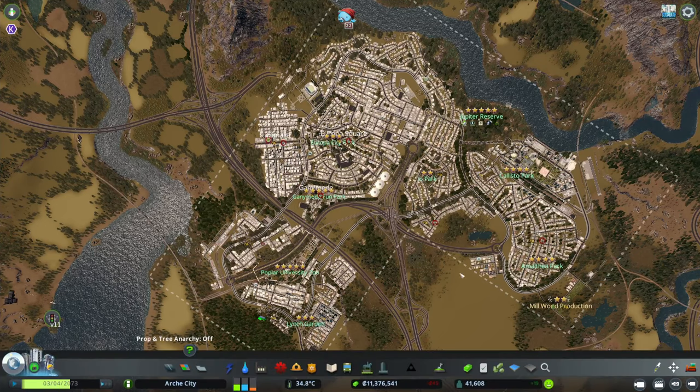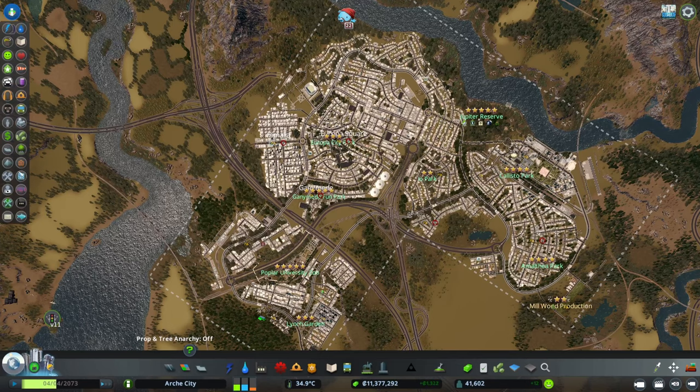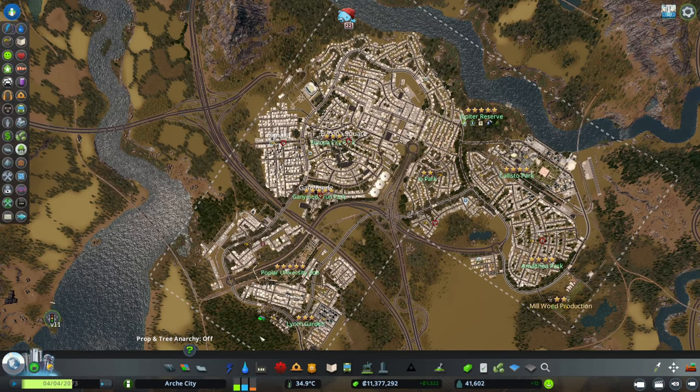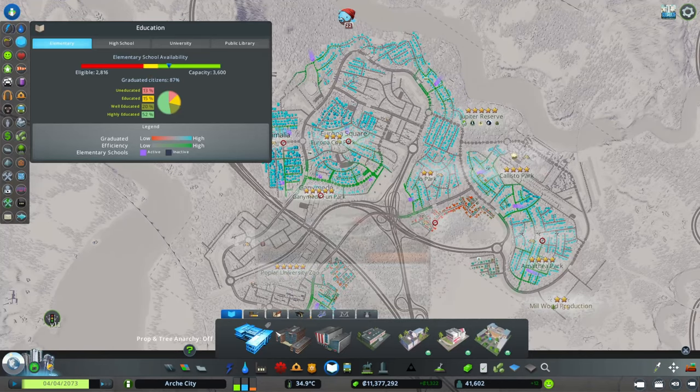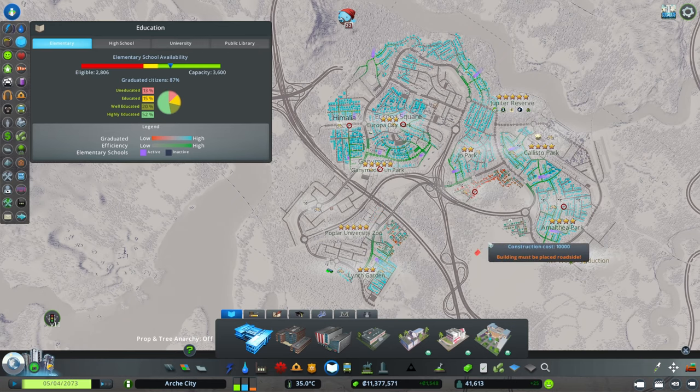So here's what we're going to do. We are unlocking this new tile in here — that'll be our fourth tile. We have the education layer. This is the elementary school and as you can see it's doing well. These are the new neighborhoods so it's normal to be like that.